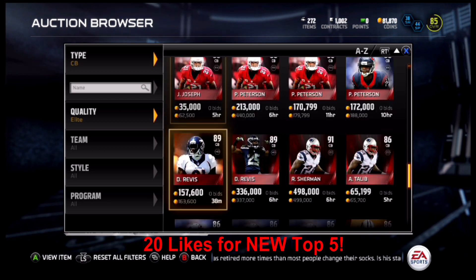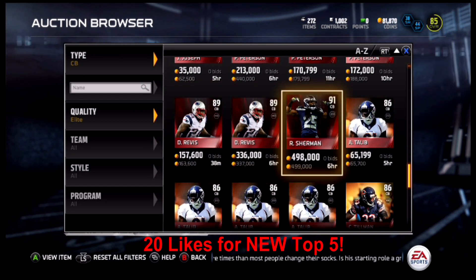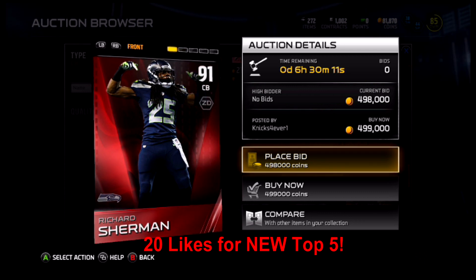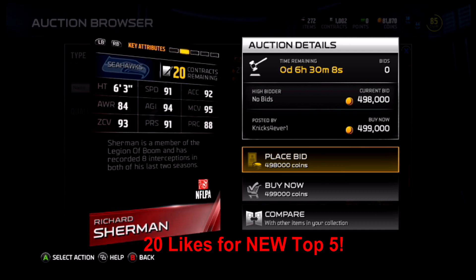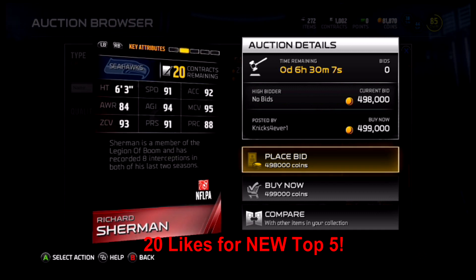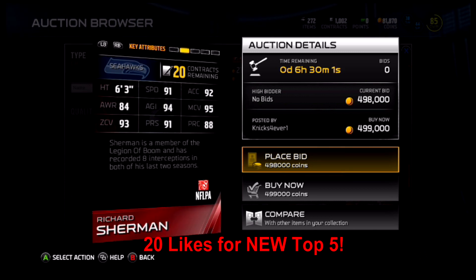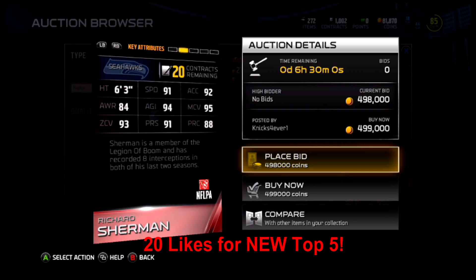There's only one on the market — it is the 91 elite rated Richard Sherman, currently with a market value of 350,000 coins. Six foot three, 91 speed, 84 awareness, 61 tackling, 95 man, 93 zone, 91 press, and 88 play recognition. The only thing that surprised me about this card is that his tackling wasn't higher.